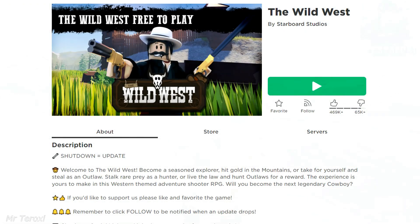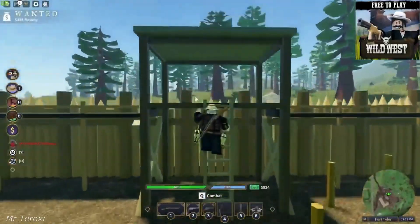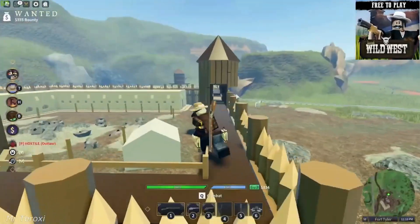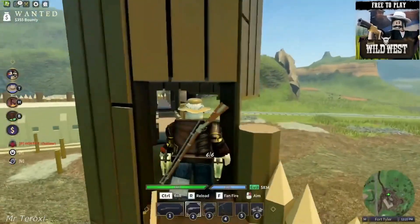The Wild West: This western-style shooter has you moving around like a cowboy, kicking your way into taverns and getting into gunfights with outlaws. Choose to side with or against the law as you make your way around the map and arm yourself for the eventual face-off. Right on, cowboy!